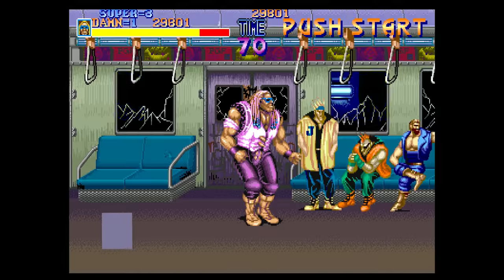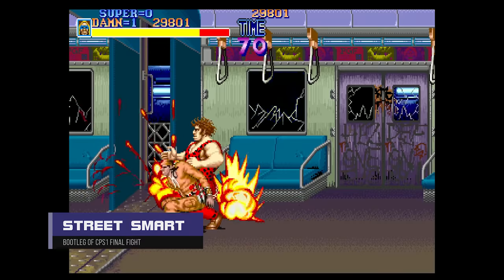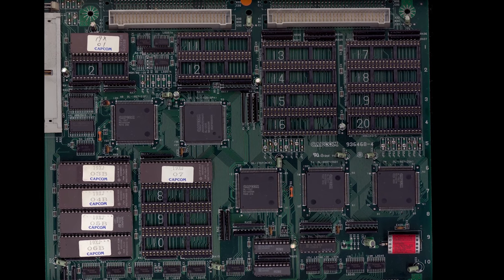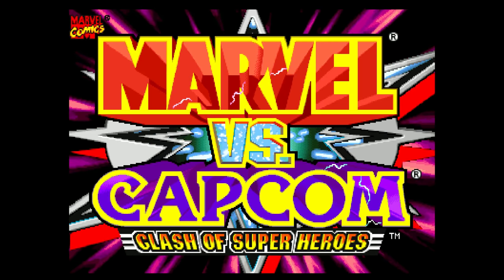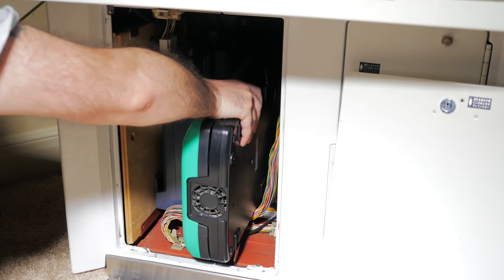Capcom was very much aware of the rampant bootlegging that plagued CPS-1, and with the new hardware design, the main CPU was not exposed on the motherboard. Rather, it was encrypted and embedded into the Capcom DL1525 custom chip. Capcom encrypted every single CPU instruction with a decryption key stored in battery-backed-up RAM. Once this battery runs out, the game is lost and the PCB becomes a paperweight. Replacing the battery won't help because the RAM is cleared.